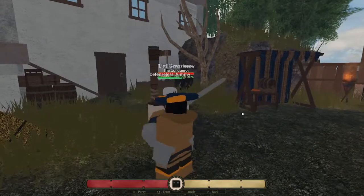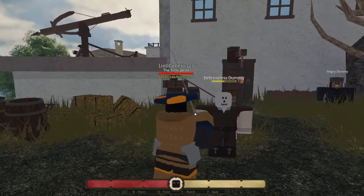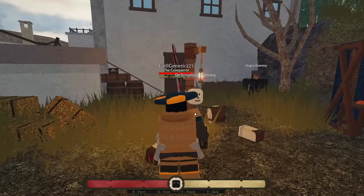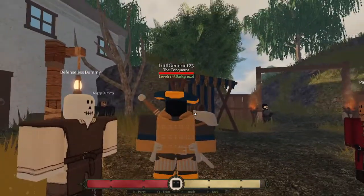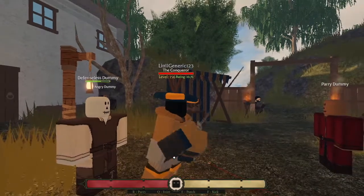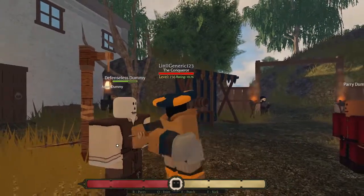All you do is come up to the person and give them a slash. For most weapons — actually I think all of them — there are two different slashes. Your first slash is going to be from the right, and then your second one is going to be a slash from the left.